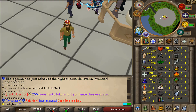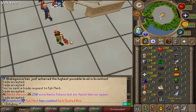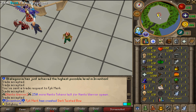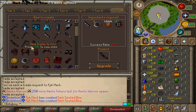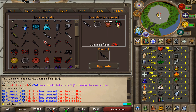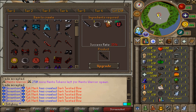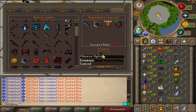We are back with another challenge video. Today we will be challenging sipsic at fpkmerk — we will be making dark twisted pose. Let me show you. So what do we need for dark twisted pose? We need a light twisted pose, real dark attachments, 5 mil BM tickets, and 10 mil upgrade tokens.